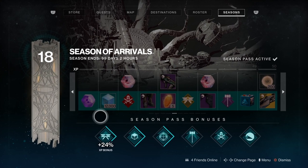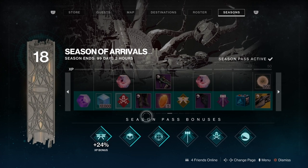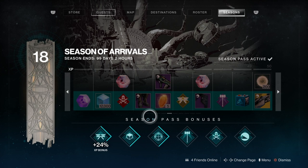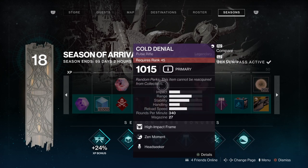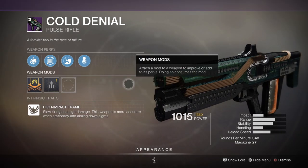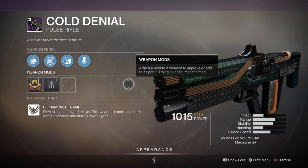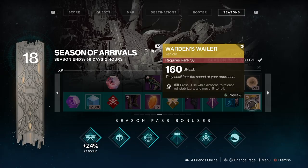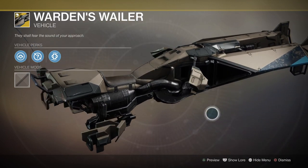Moving on to page five. We've got the Strike Armor Scrounger — grants a chance to receive additional Season Pass armor drops from completing strikes. That's a good one for getting your armor up. And we also have the second weapon, which is proving somewhat mysterious and not in the general Umbral Engram loot pool at the moment: it's the Cold Denial Fusion Rifle. Looks very pretty. And we have a sparrow called the Warden's Wailer, which really fits the aesthetic of the armor this season.